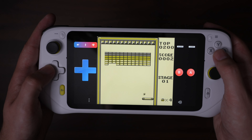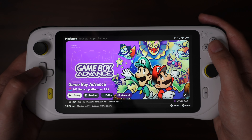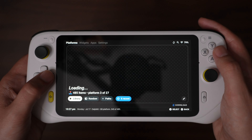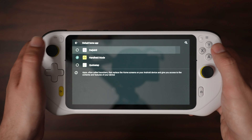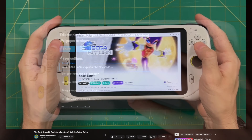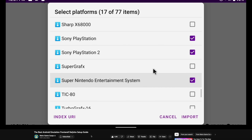Then I remembered something my friend showed me called Daijishou, which is actually a secondary operating system slash launcher for Android that allows you to collate all of your games into one system. You can flick through and choose the emulator you want right from that one app. I did some Googling, downloaded it, and it turned out to be a fantastic idea. Instead of using the G-Cloud in either handheld mode or tablet mode, I can actually set Daijishou as the default launcher, so whenever I turn the G-Cloud on it goes straight into this Android front end. I'll put some links in the description for some really nice easy tutorials for you to follow.